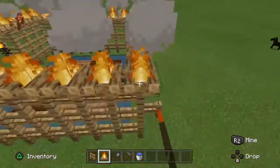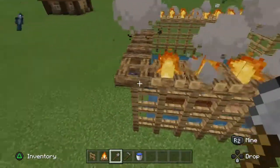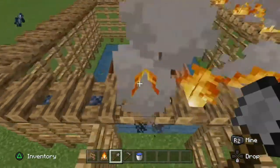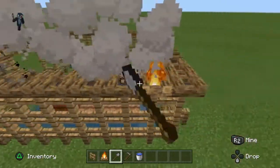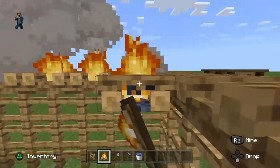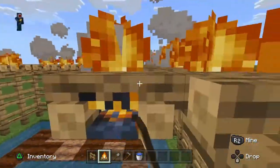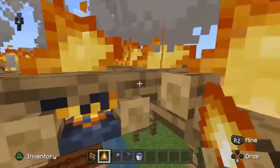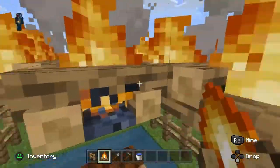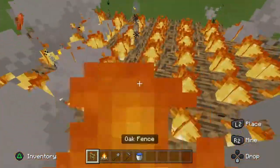To extinguish the fire, you press the placement button on all of it. I would probably use either spruce or dark oak for the fence, just because it would look better than all oak everywhere.